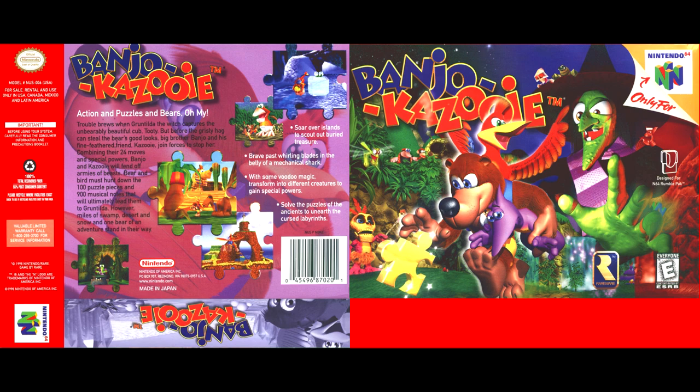Climb the islands to find buried treasures. Face the spinning blades in the mechanical shark's belly. With a little voodoo magic, transform into different creatures to gain special powers. Solve the riddle of the ancients to discover the cursed dungeons.